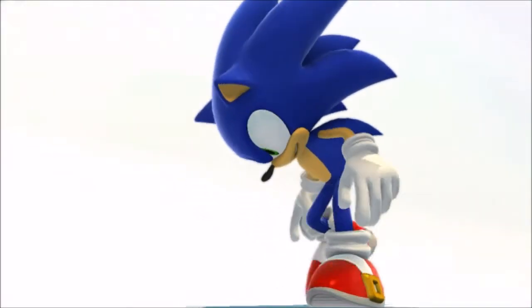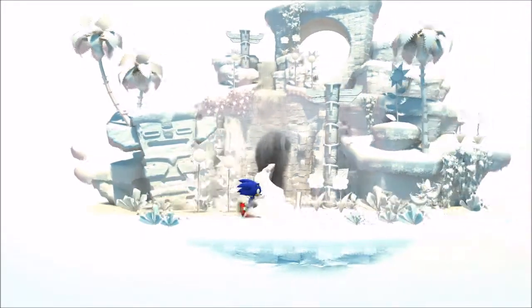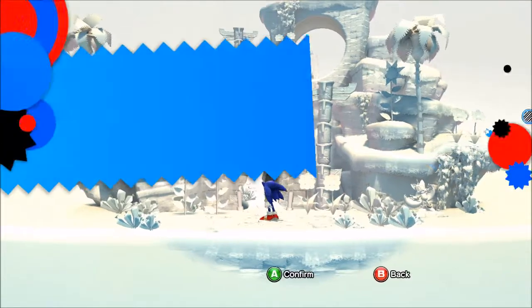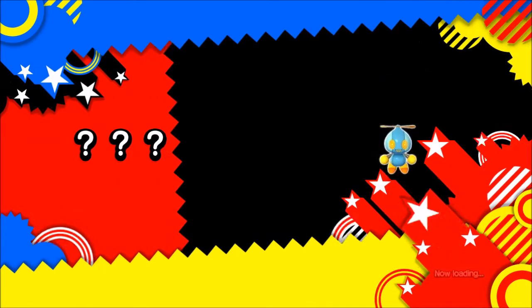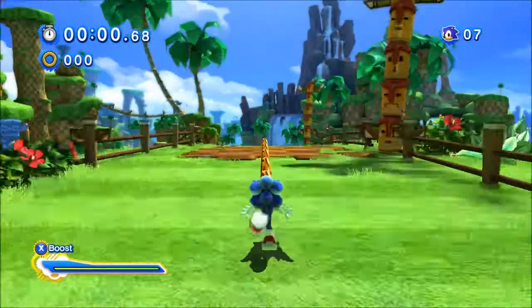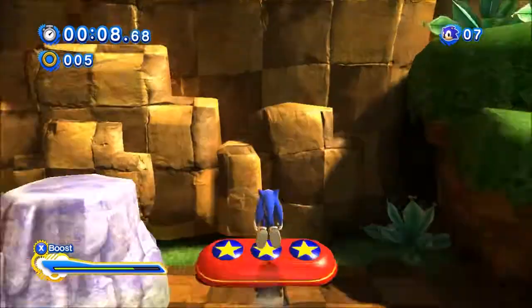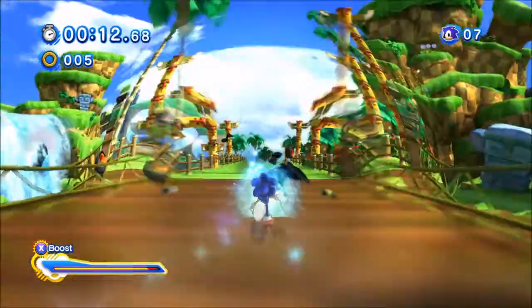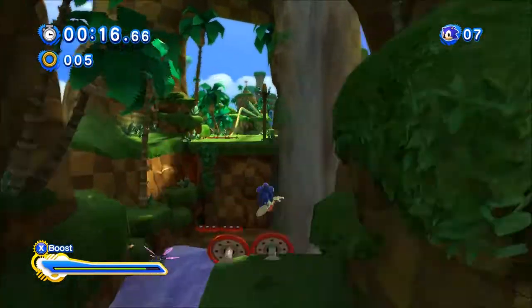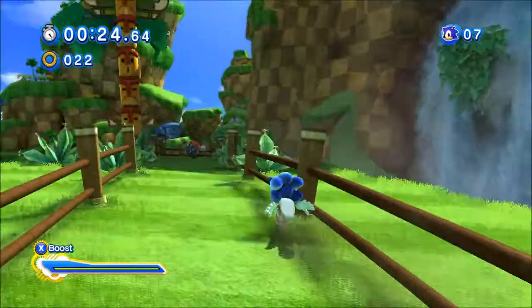So it looks like all of our friends — Tails, Knuckles, Amy, and the rest — some of the other guys from the Sonic roster — have all been captured and are in different areas. Now, of course I've played this game before and finished it on the PS3. The way this works is there's going to be one act per zone for Classic Sonic, which we've already done, and the second act will be Modern Sonic.